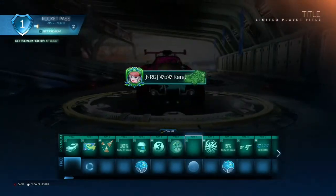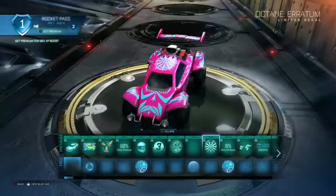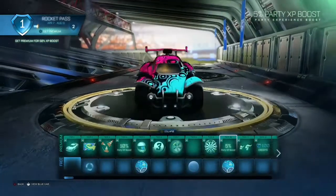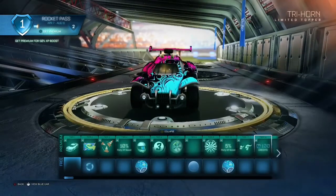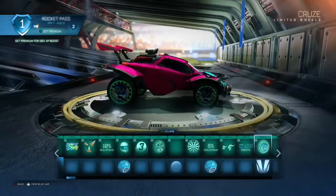We're not gonna get anything good out of the drops anyway. This Octane decal is looking kind of nice — really nice. More boost, this topper — I actually like that topper, it's really nice. A hundred credits, and these wheels.